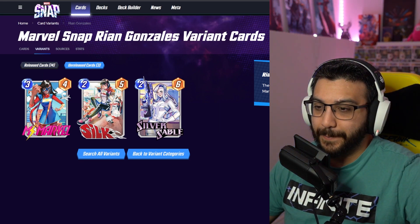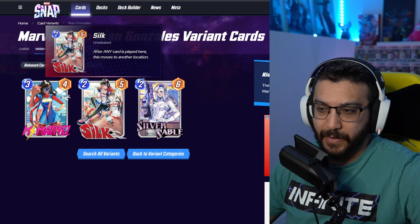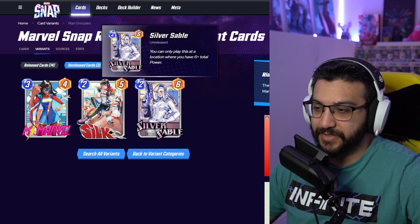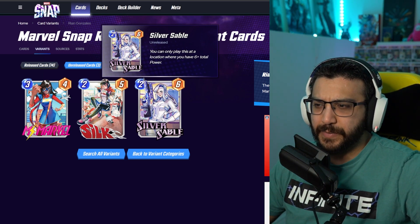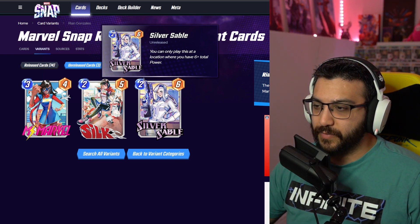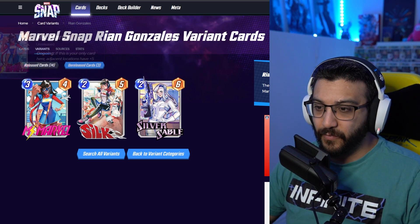So we've got Ms. Marvel, Silk, and Silver Sable. I'm very excited about what these characters do in the game. Not a huge fan of Silver Sable here, but I think it's because I really like this art style's colors — it pops a lot of color, and Silver Sable obviously doesn't have as much color compared to Ms. Marvel, which looks awesome. Very, very cool.